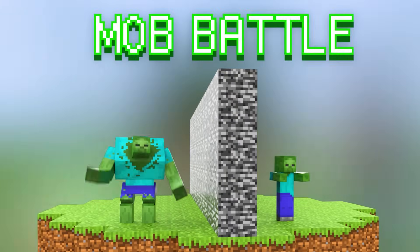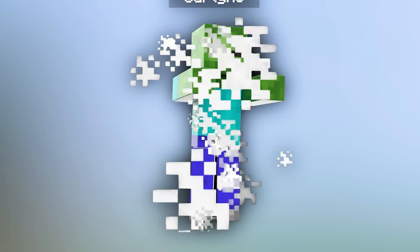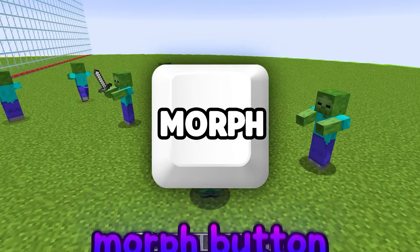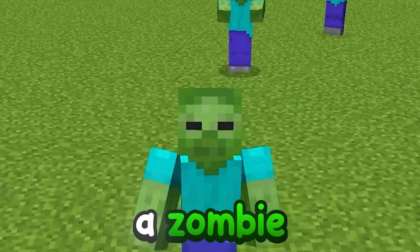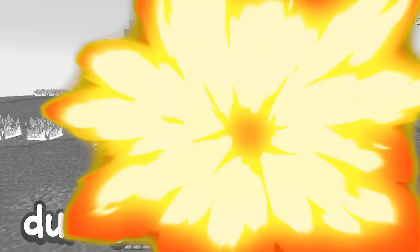Today I'm playing a Minecraft mob battle with my friend, but I'll be able to morph into anything. So for example, if I want to blend in with an army of zombies, I just need to click the morph button and boom, we are now a zombie. Using this, we'll completely annihilate Sparky's army during the mob battle.